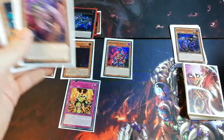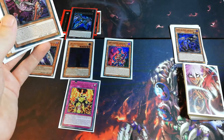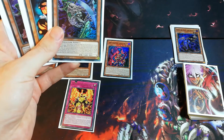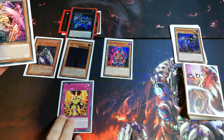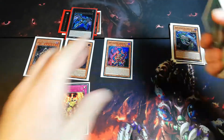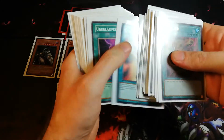So it goes on and on and on. Whatever happens — maybe he battles, maybe not — now it's our turn again, and now it could get out of hand very quickly. We can activate Gemini Ablation again. We discard Dark Spirit of Banishment and special summon another Gemini monster directly from our deck.